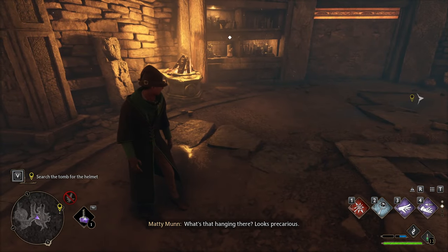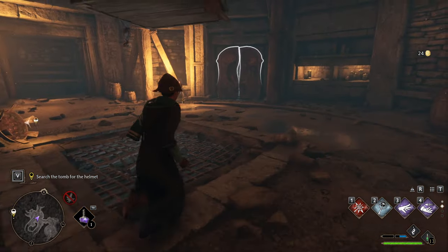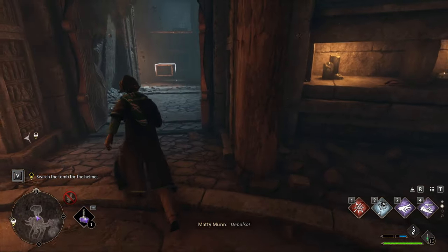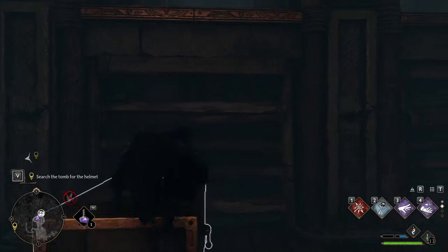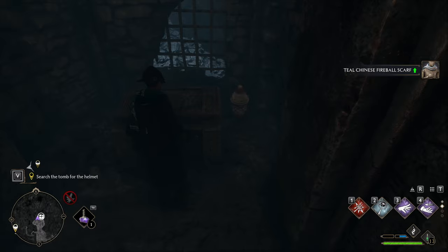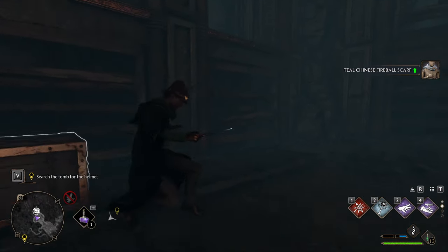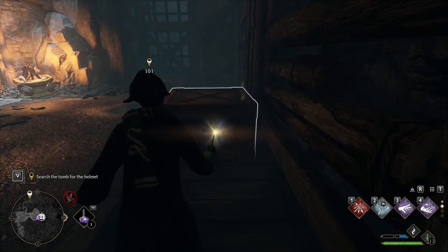When you come to the next room, you'll find a grate in the middle of the floor and a platform hanging above it. First open the door, get up on the box, and grab the loot in both sections. There's a chest in the alcove — drop down and use Accio to pull it towards you, then jump up on the other side for more loot.